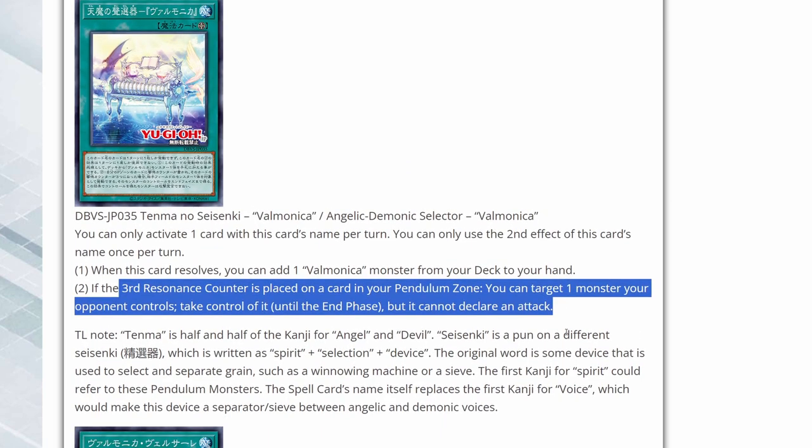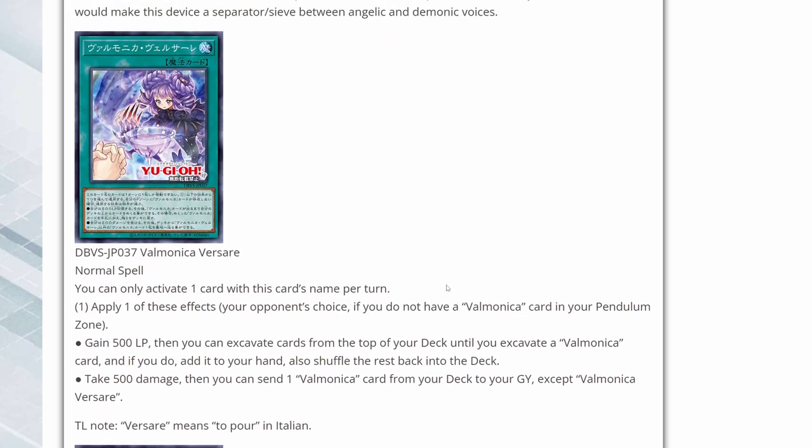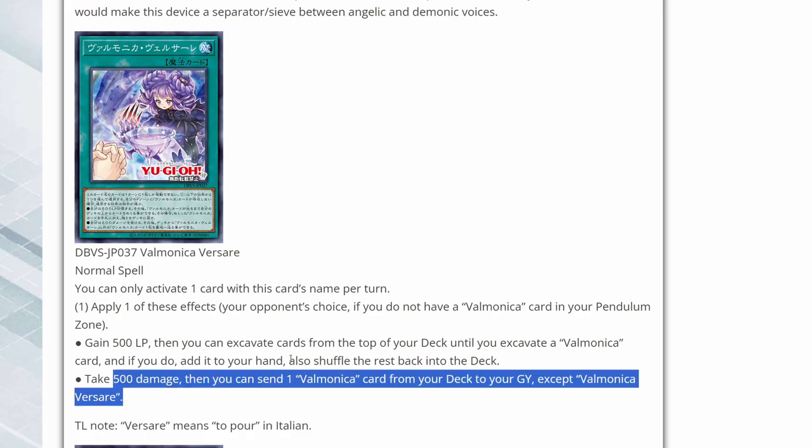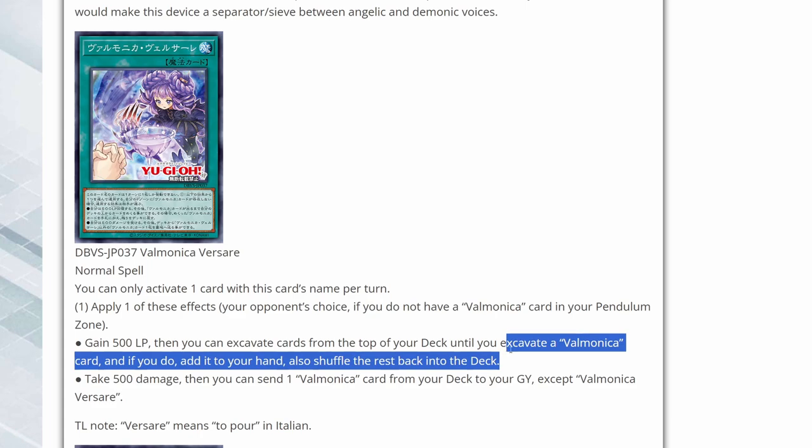Here we have Valmonica Versera, a normal spell. Apply one of these effects — your opponent's choice if you do not have a Valmonica card in your Pendulum zone. You gain 500 life points, then you can excavate cards from the top of your deck until you excavate a Valmonica card — if you do, add it to your hand and shuffle the rest back. Or take 500 damage, then you can send one Valmonica card from your deck to the grave. Both effects seem pretty good and will build up your counters, and being able to excavate a Valmonica monster or pitch one to the grave has solid potential.